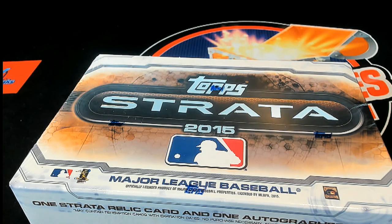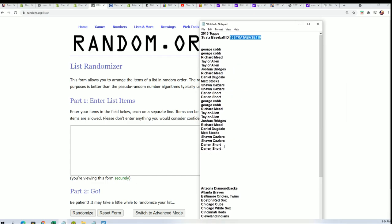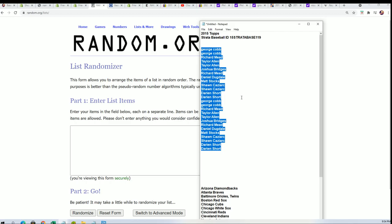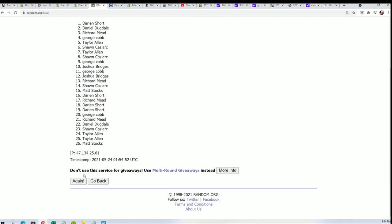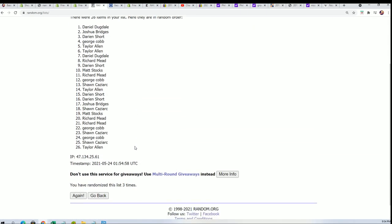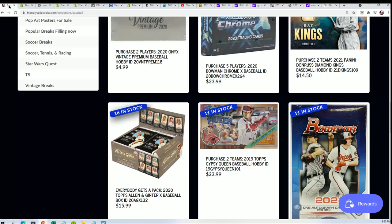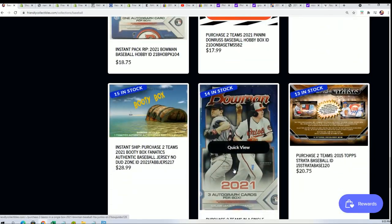It's time to rip open some Strata Baseball and pull a big hit out of here. I want to see that Nolan Ryan Houston Astros hit come out of here. We're going seven times through for the owner names, and I think we have a special thing — if you hit a redemption, you get your spot price back. Let me check into that. I'll offer that too: if we hit a redemption, you get your spot back, you get the price of your spot.